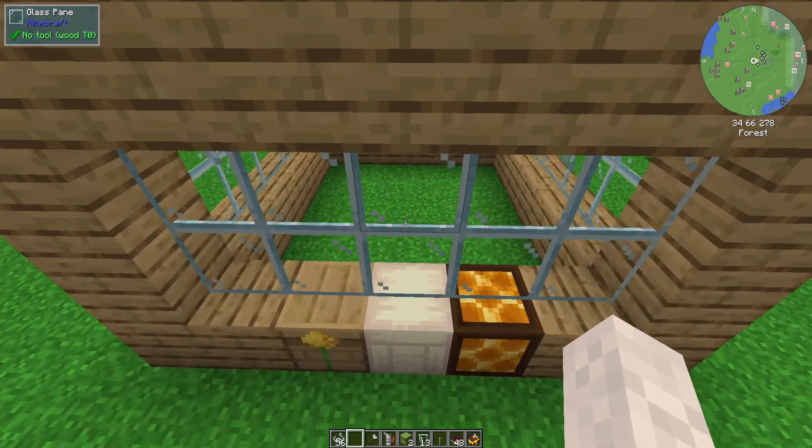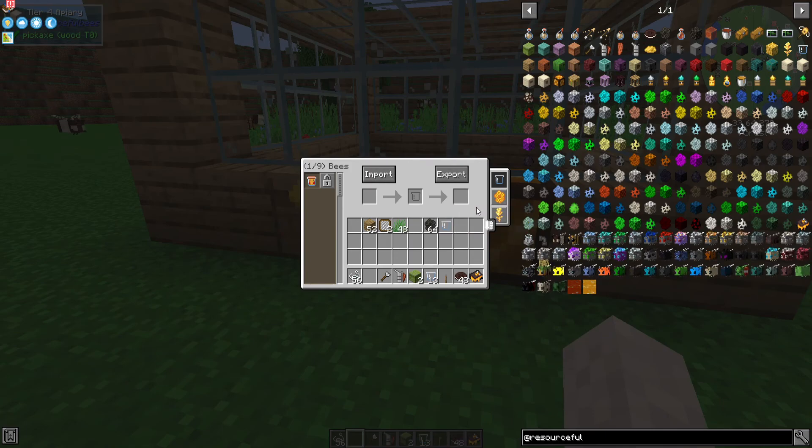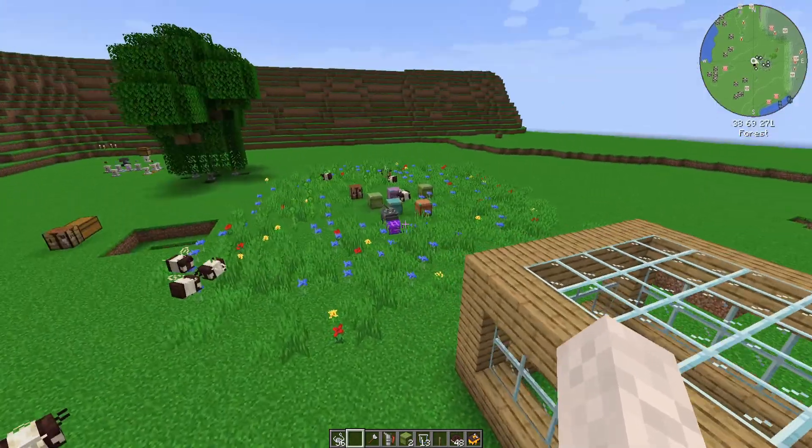It's nothing too fancy. I would imagine you'd actually want flowers and such inside of it — that would probably be a good play. When you've got it built, you can see you can import bees, and you've got storage and a breeder. This takes flowers and whatever types of bees and will produce more bees for you.